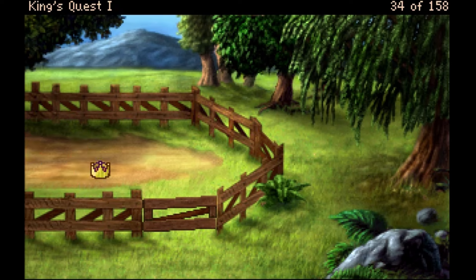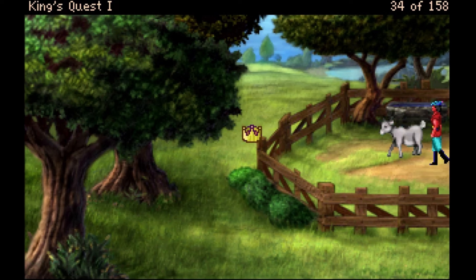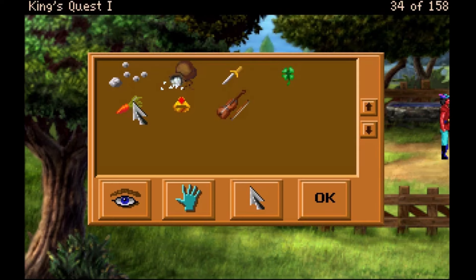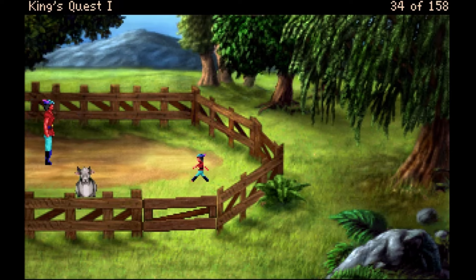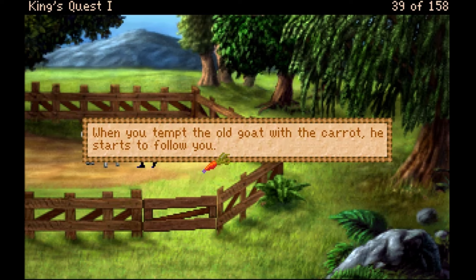I'm trying very hard to get this goat to be my friend. The goat is wandering. The goat is now on this side of the pen. Let me take a carrot — goats like carrots. I'll use the carrot on the goat. Nothing happened. 'When you tempt the old goat with the carrot, he starts to follow you.'